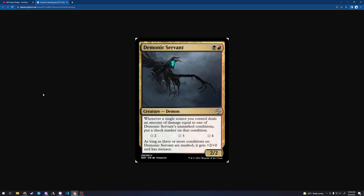This is a demon. It's a 2/2. Whenever a single source you control deals an amount of damage equal to one of Demonic Servant's unmarked conditions, put a check marker on that condition. As long as three or more conditions on Demonic Servant are marked, it gets +2/+0.